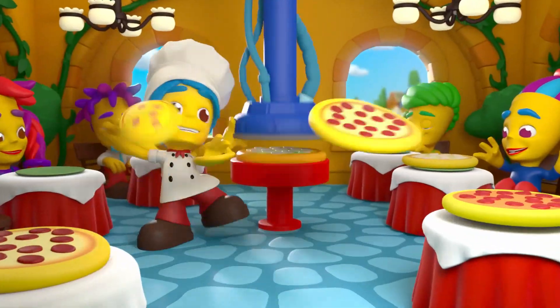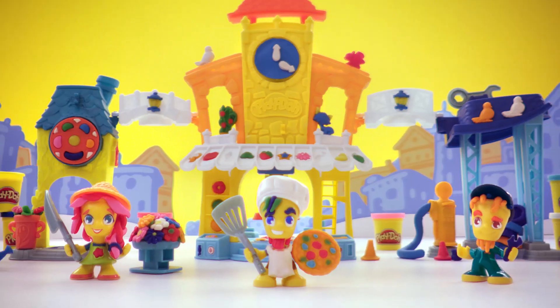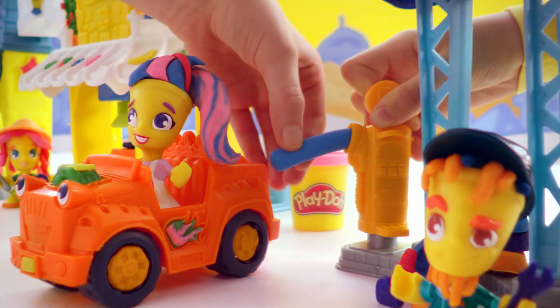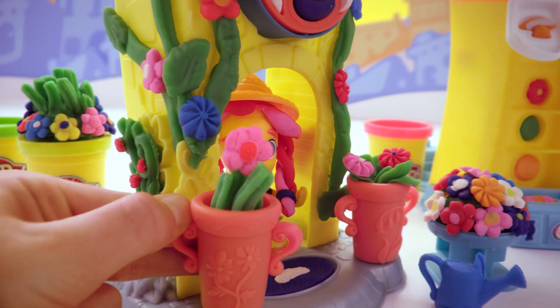Welcome to Play-Doh Town. Make wild pizzas and cakes too fun to turn down. You make it happen in Play-Doh Town. Squeeze your gas at a station stop, then make things bloom at the flower shop.